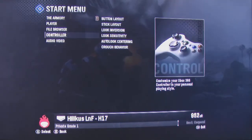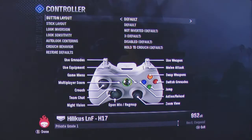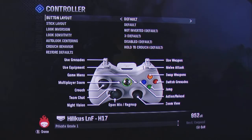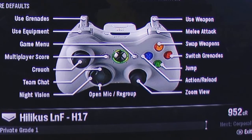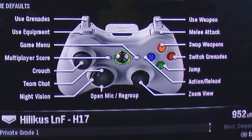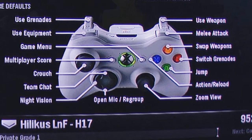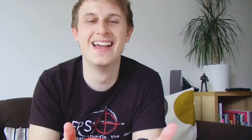Now the controls are quite different. As standard — I'm sure you can select the old control style still — but as standard you get what's called bumper jumper. Melee is now the right shoulder button. I get really confused already. The special move is the left shoulder button. I'll put the controls on the screen so you can see, but as I'm playing I don't think about what I'm doing, it just happens.